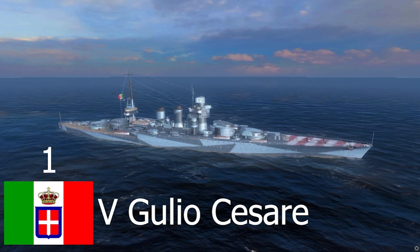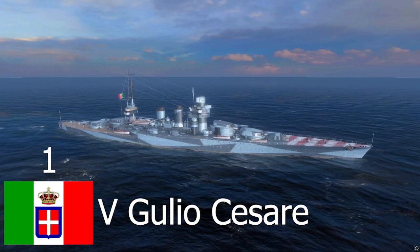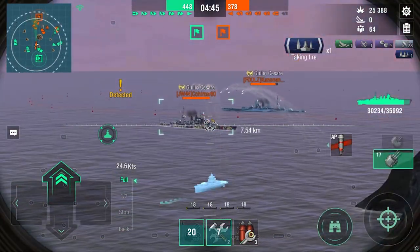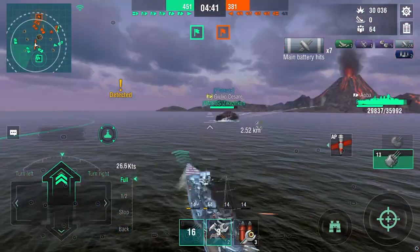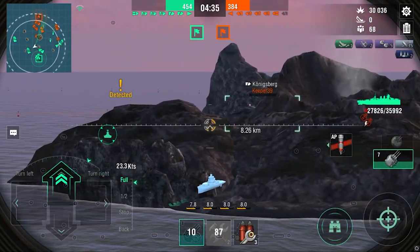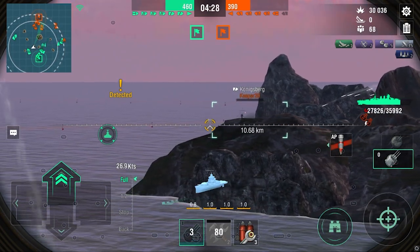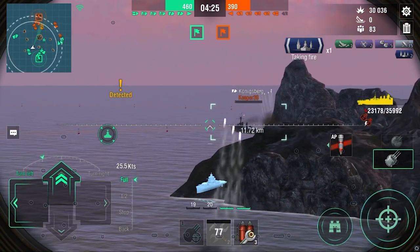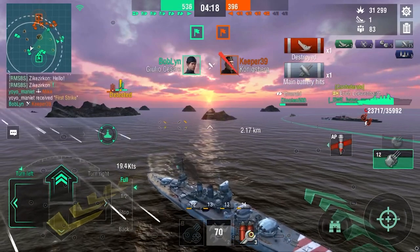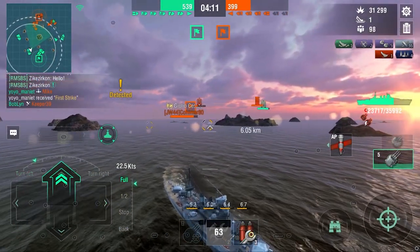The number one, of course, it has to be the Giulio Cesare. I think this is the most insane and fun BB at low tier there is. It's insanely maneuverable, and the guns feel great. This is the ultimate seal clubbing ship. If you want to have fun at low tier, just play this thing. We have four Giulio Cesares in total in this game, and they're just shooting at each other the whole game. You get precise aiming, which is great at this low tier. This Konigsberg thought he was going to get away, but no — we're sending in the artillery from downtown, and he's not going to get away. This thing is a great ship, and it's easy to dodge shells.